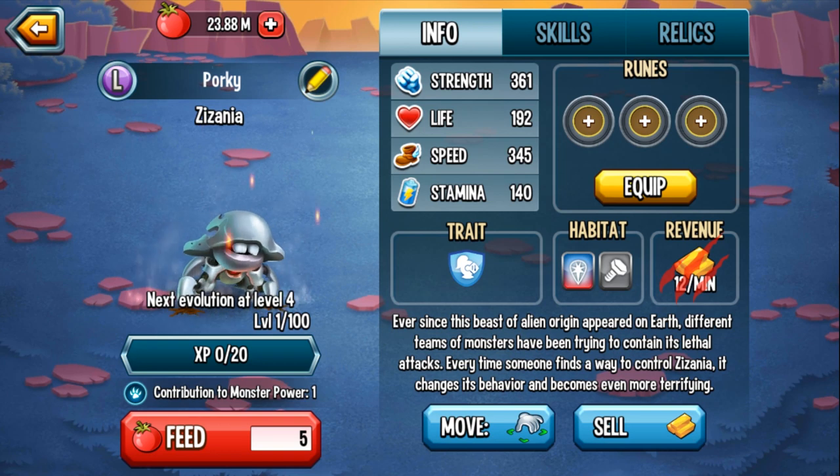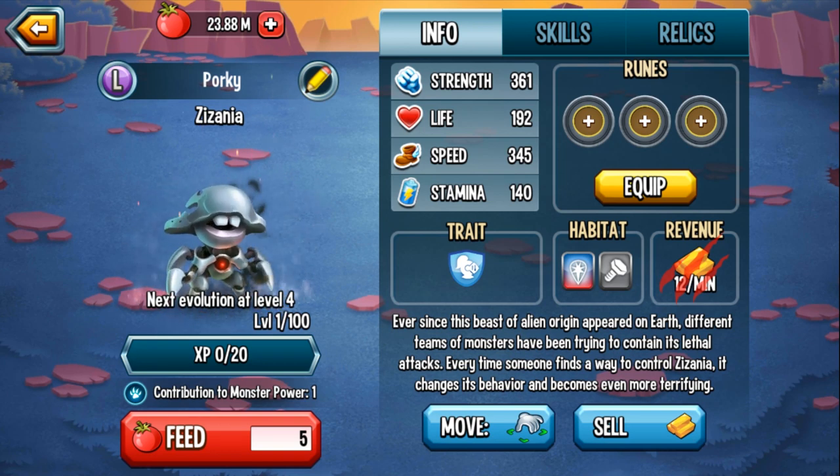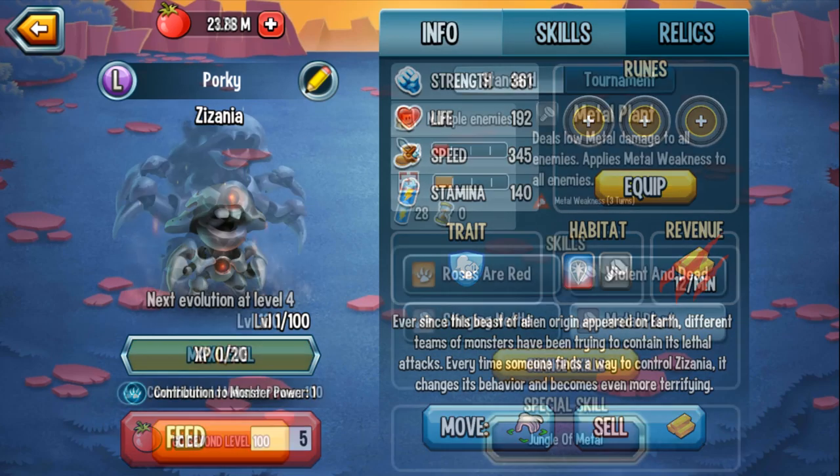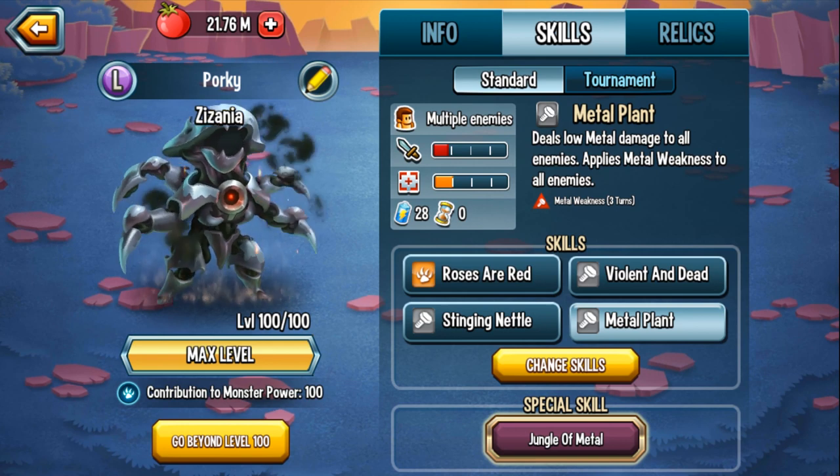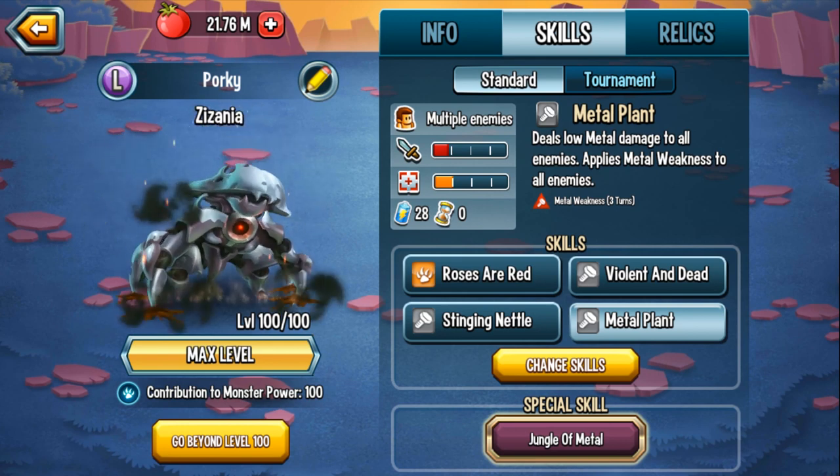Hey everyone, I'm Armourgaming and welcome back to my channel and welcome to Monster Legends. Welcome to an exclusive first look at Zezanya. Zezanya is the brand new Elite Monster — a metal monster that's available in the Synthetic Invasion Maze.